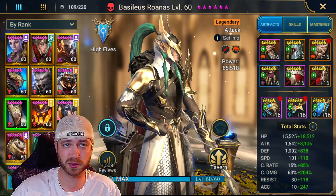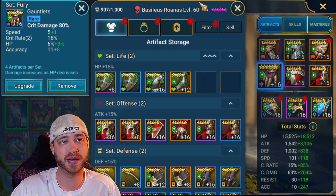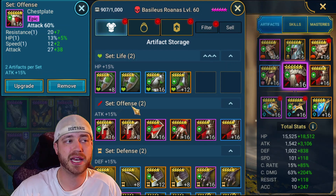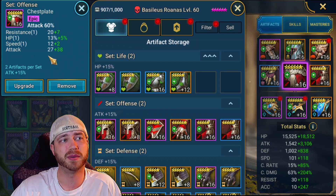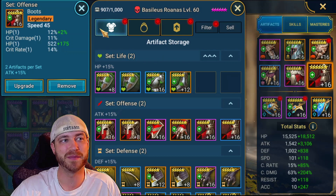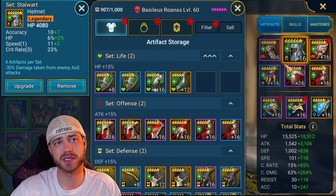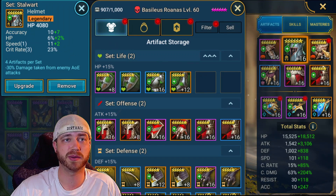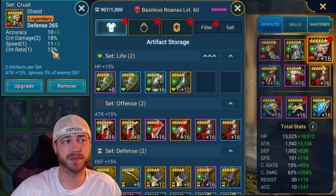For his artifacts, you want crit damage or crit rate gloves. Make sure you get as much crit rate as you can. We went with a broken set for crit damage — got 16 crit rate. You want some accuracy on the substats. 60% attack chest. If you're dying too much, go with HP or defense — probably HP. Speed boots — you want him fast. Attack and crit rate. This is a broken set, so just get whatever stat you need. We needed crit rate, so we got 23 crit rate there. Crit rate, crit damage, and speed — great stats for him.